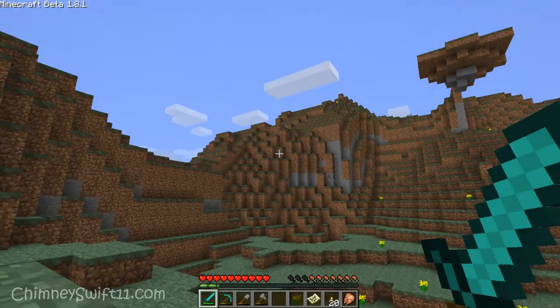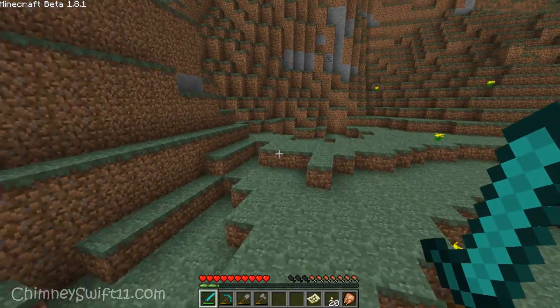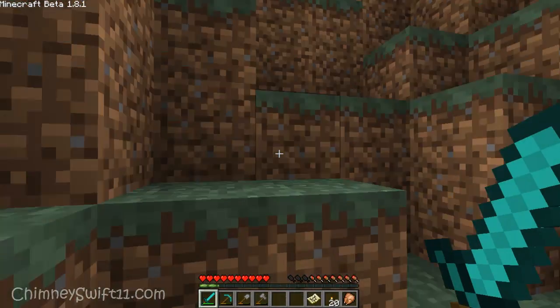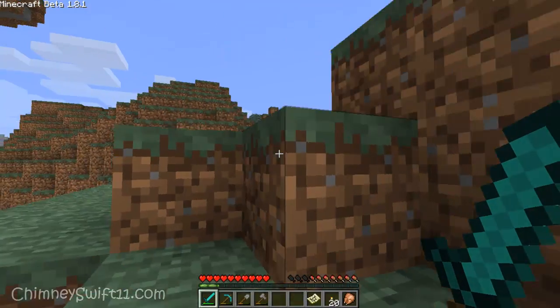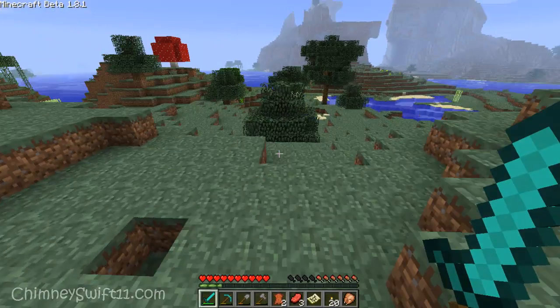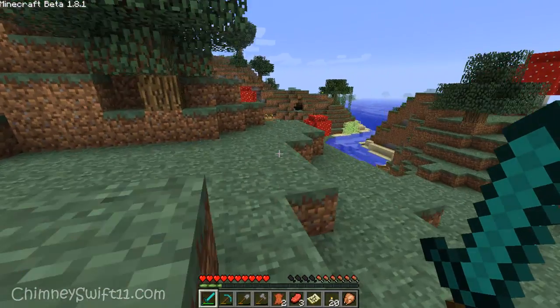I heard a skeleton, but unfortunately they don't drop anything you can cook. What about up here on the hill? Maybe there's something up here — I want to cook something in my new grill. It's so laggy. Ah, here's a cow — perfect. We've got some steak. Steak on the grill — oh, this is going to be lovely. Let's run this steak back to the new barbecue.